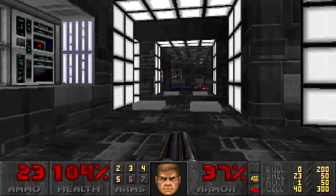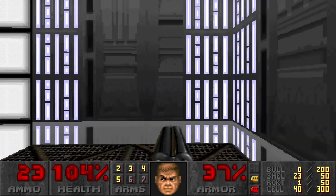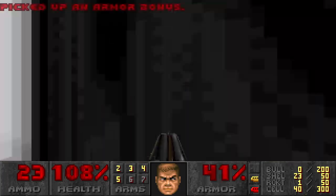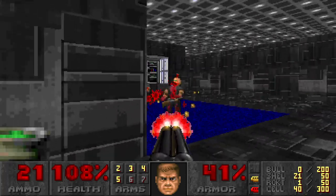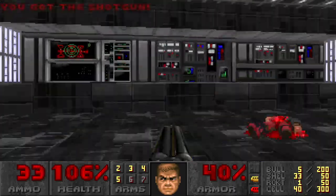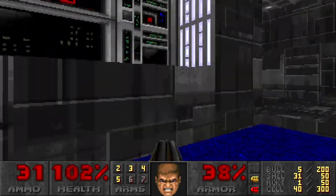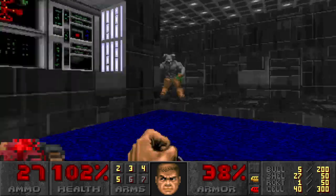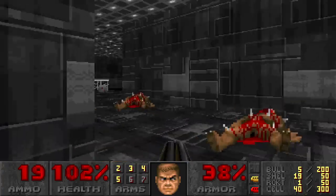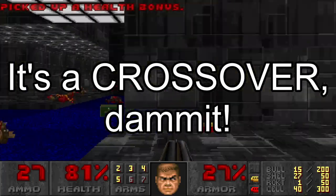Run across to this area here — the elevator doesn't bridge the two areas, so you have to run across to access it. Now I forgot to mention that this Megawad has custom enemies. There is one of them — I believe this one is called the Dark Knight or the Dark Side Hell Knight, which is obviously a reference to Star Wars. This entire Megawad is a reference to Star Wars — it's inspired by Star Wars, obviously. Which is part of the reason I like it so much.